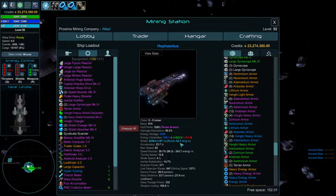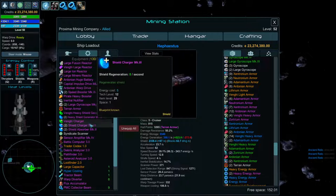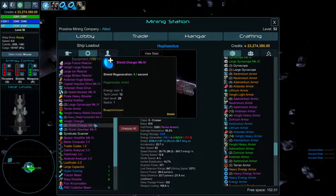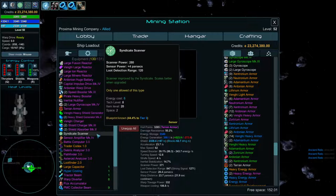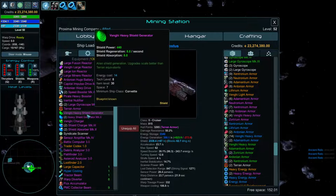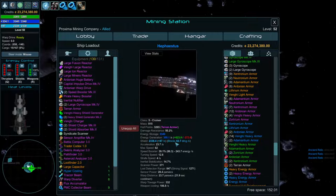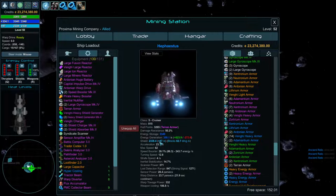Shield absorbers take up 3 space and absorb 12 points of damage. Shield chargers take 1 space and regenerate 8 per second — that's twice the effect for the same space. Importantly, shield regeneration keeps going as long as you have shields and won't get locked out by multiple attacks the same way absorption does. So stacking shield chargers may be better than stacking absorption for hectic combats.